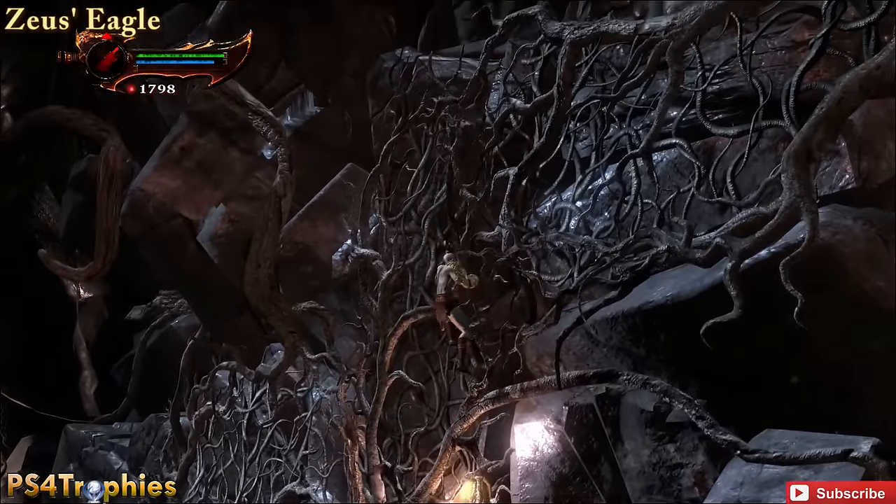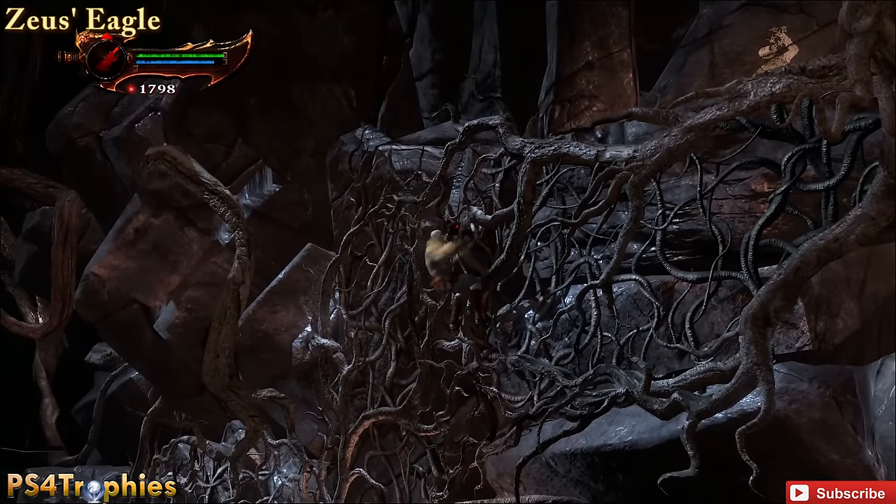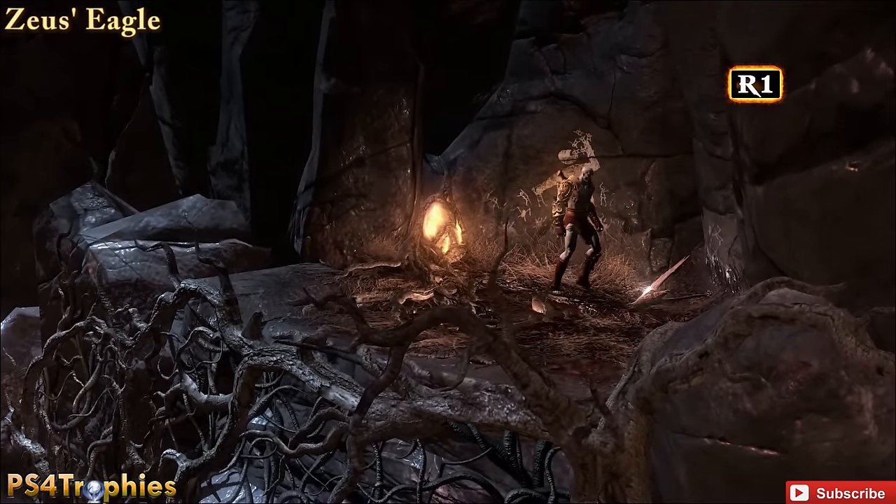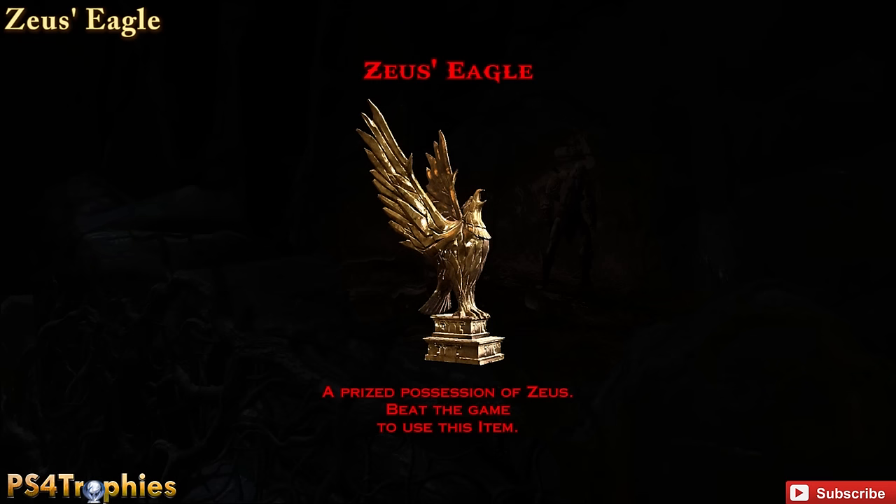We're in Gaia's heart, and the first time you're here, what you want to do before you pull out the column is just climb up the vines here. Up top here you'll find our first godly possession — it is Zeus's eagle.